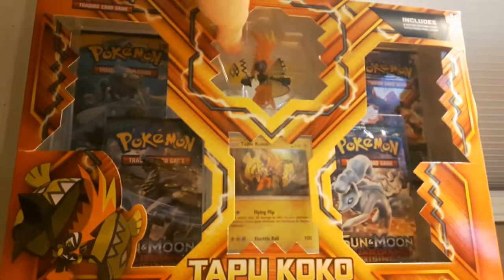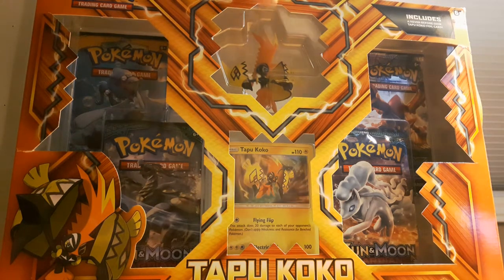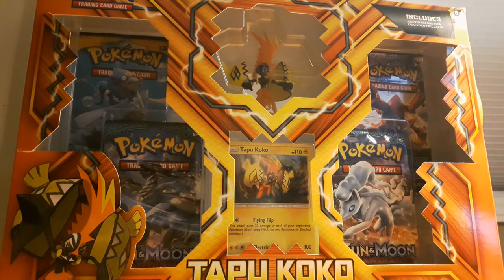Hey, what's going on guys? Really Gold here, and today I'm going to be unboxing the Tapu Koko figure collection box. So it has four booster packs, the promo card, and the figure. It has two Sun and Moon Guardian Risings, one X and Y Steam Siege, and one normal Sun and Moon. The promo card is a holo Tapu Koko, and the figure is obviously a Tapu Koko.